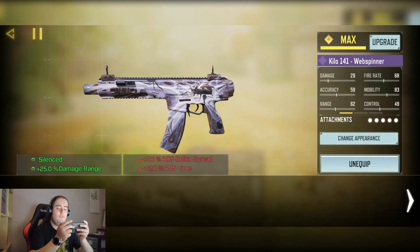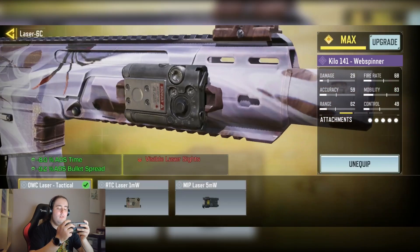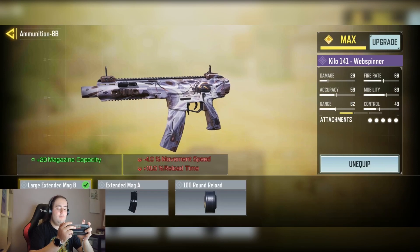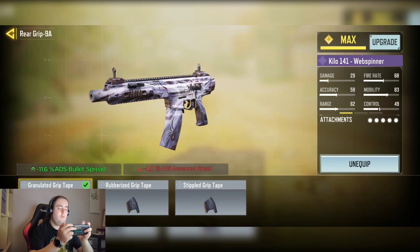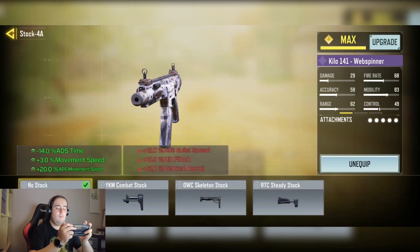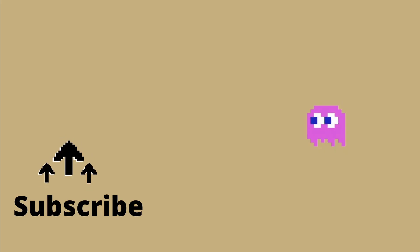We have the Model of the Expresser for the Sonic Ability and plus 25% damage at range. We have the Odis FC Taclaser for minus 8% ADS down and minus 9.2% ADS bullet spread. We have the largest N mag for plus 20 mag capacity. We have the Granulated Grip Tape for minus 11.6% ADS bullet spread. And we have the None Stalk for minus 14% ADS time, plus 3% movement speed, and plus 20% ADS movement speed.